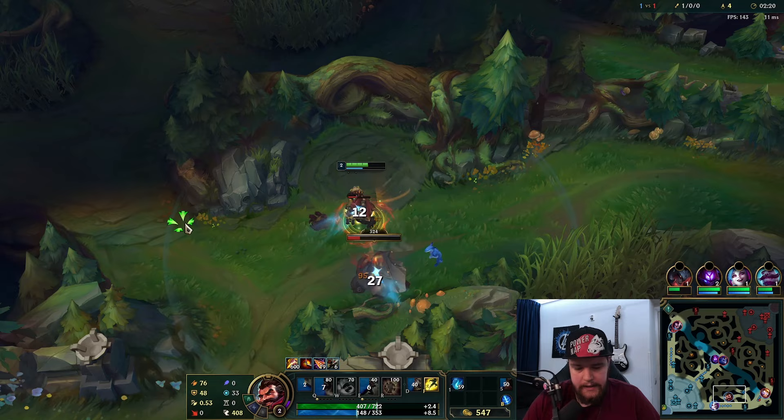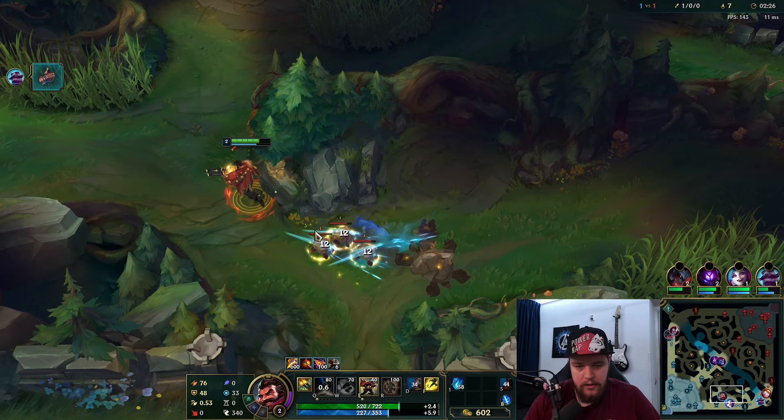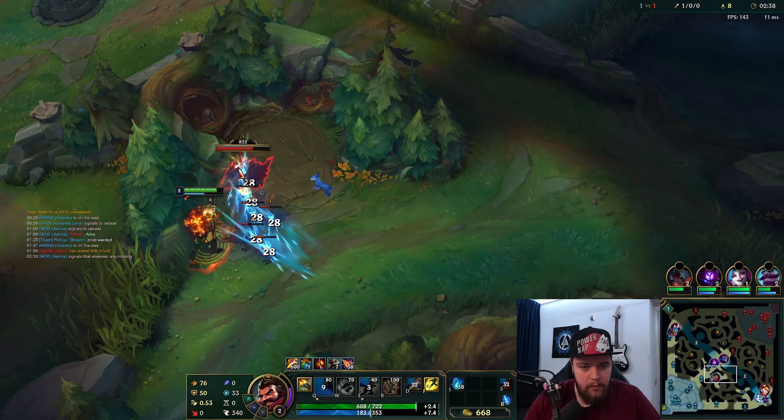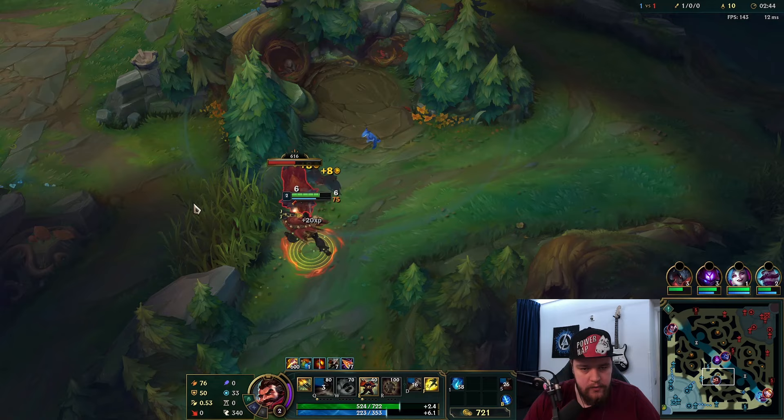We'll be delayed on our clear now, which is a bit of a problem. I think I'll slightly adjust based on that. We're still doing Raptors though. True Grit is something you get every time you dash with E — you get a True Grit stack which gives you armor. These time out, and you want to use your E as much as possible to extend them throughout your clear. I'm not going to use my E now because I want it when dashing to the jungle camps.